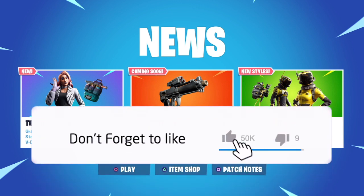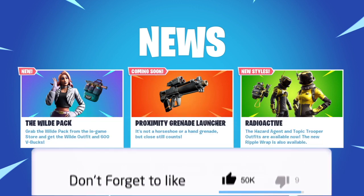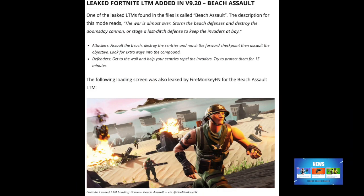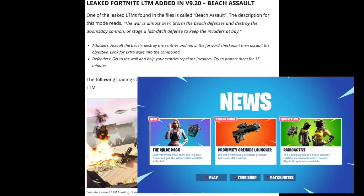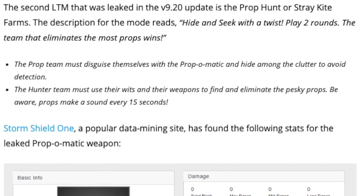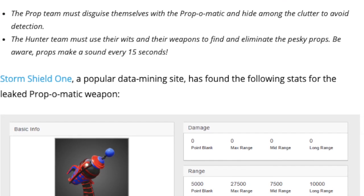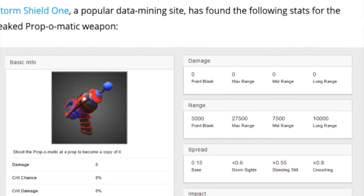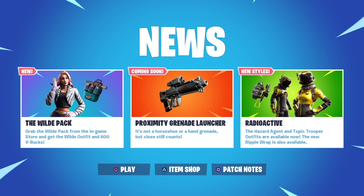In today's news, we've got two leaked LTM modes found in version 9.20. The first one is Beach Assault — the description is: 'The war is almost over, storm the beach defenses and destroy the doomsday cannon, or stage a last-ditch defense to keep the invaders at bay.' We've also got Prop Hunt, from Stray Kite Farms — hide and seek with a twist. Play two rounds; the team that eliminates the most props wins. Sounds very similar to the Call of Duty mode.